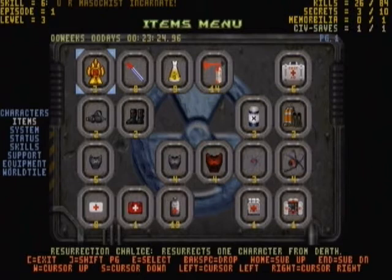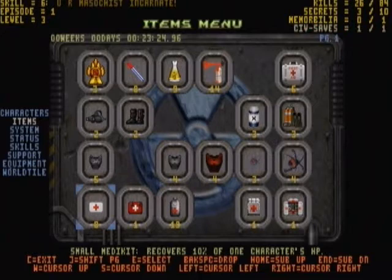This is the items menu. It houses all the consumable items, the special items, and also the equipables. However, I'd like to suggest to Lord Misfit to set a cap on the items, so people don't do stuff like carry a hundred super atoms all the way to the end of the game.